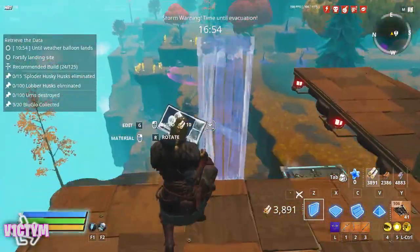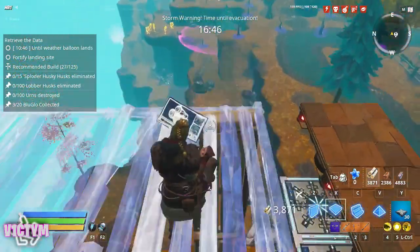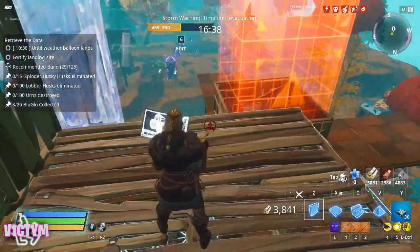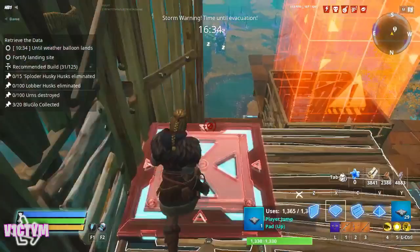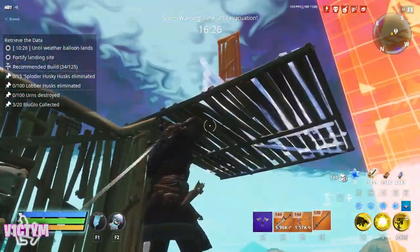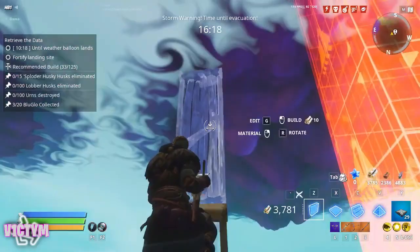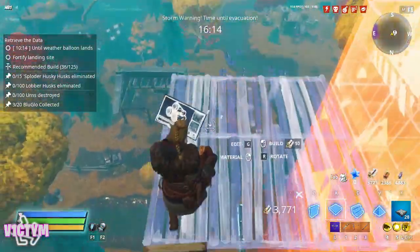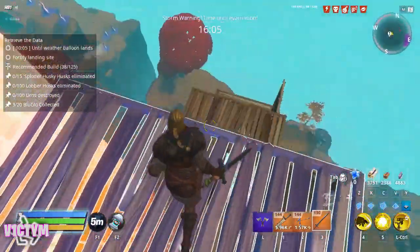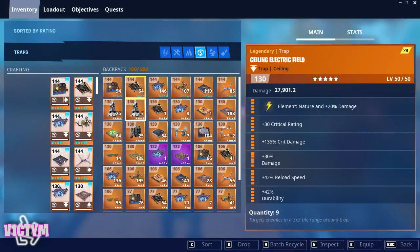Now that my traps are down, I need to build a spot for me to stand out of the way. You don't have to hide in this type of build, but because the circle closes quite tightly there's not as much space to move around. You don't want to be standing still too long because although the walls with doors are not targetable by husks, smashers, or propanes, you yourself are — and standing around at the bottom can attract husks toward you. A thrown propane tank or a smasher charging can damage the structure, so you should stay out of the way as much as possible, or keep moving.